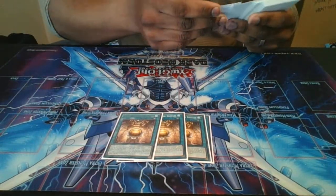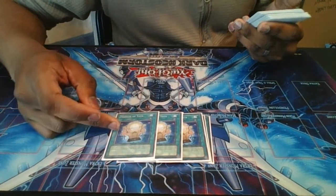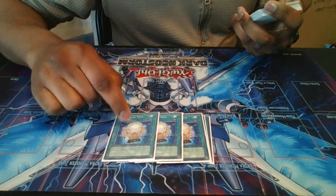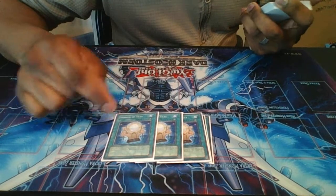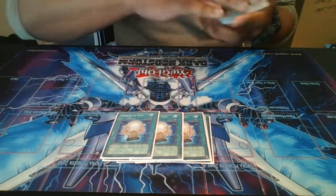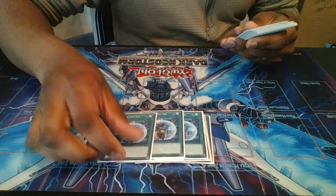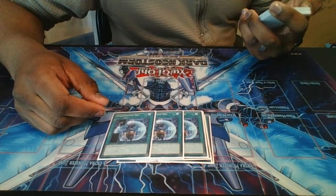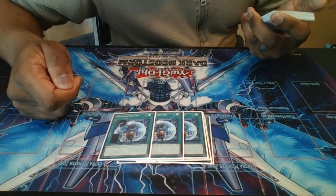I play three copies of Mirror of Yata. This card is an old school card but it's still great. It keeps Mono Iwato on the field and it protects him from battle destruction. So if your opponent is trying to attack your Mono, this card will get destroyed before he does. Next, I play three Unexpected Dai. This card is to turbo out your Celtic Guardian with your Tengis, so it'll help you special summon and make rank four plays, and you can also normal summon on top of that.